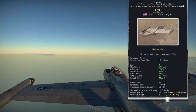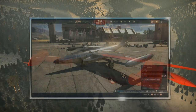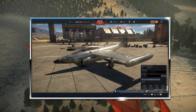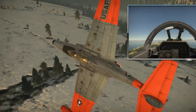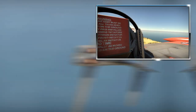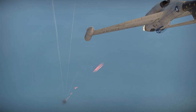The F-89B is the earlier variant, costing 7,540 Golden Eagles at a BR of 7.3. The vehicle has two camouflage options, with the second costing 200 Golden Eagles and representing an aircraft of the Idaho Air National Guard. Both the F-89B and F-89D share the exact same fully detailed cockpit model, which makes the experience for simulator pilots more enjoyable and adds another nice layer to this aircraft.